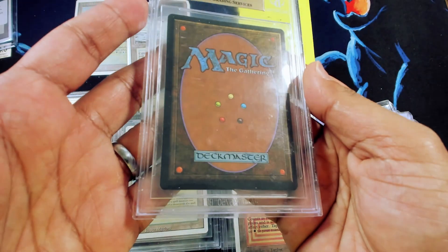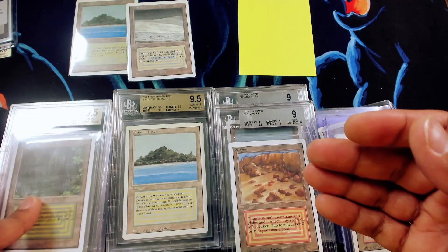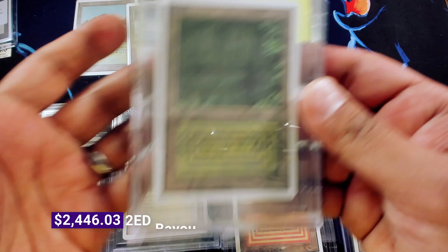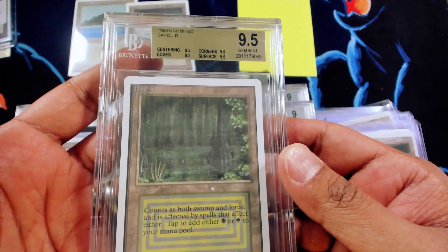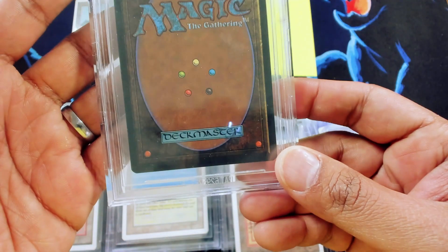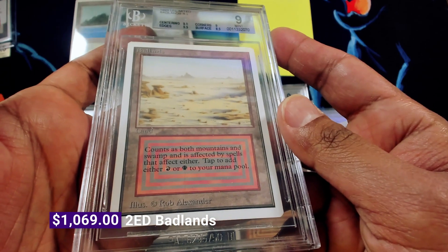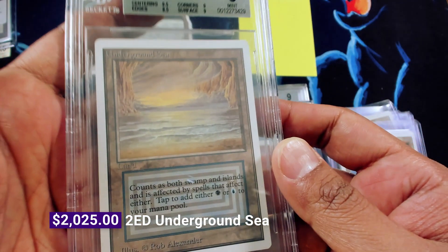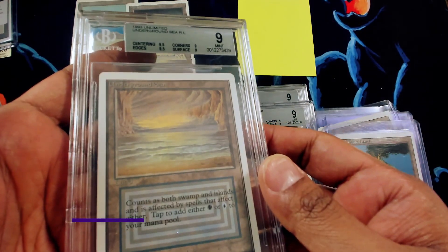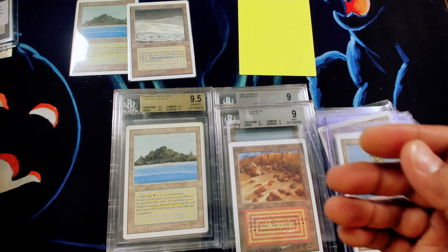First is this Unlimited Savannah, a 9.5 basic — really pretty, great shape. Hard to find these Unlimited duals, especially if they're raw. Next, a 9.5 quad Unlimited Bayou, really pretty. Then a 9 quad triple plus Unlimited. And then a really pretty Underground Sea — 9, 9 with a 1.95 sub.